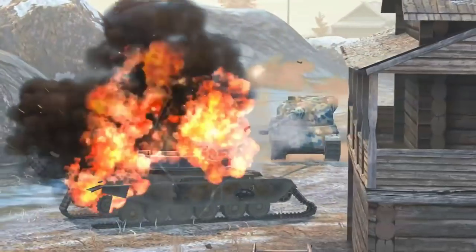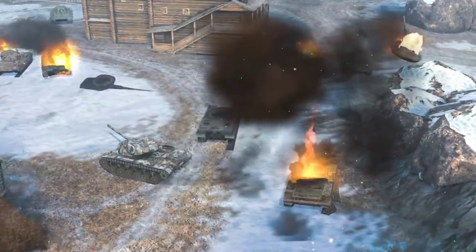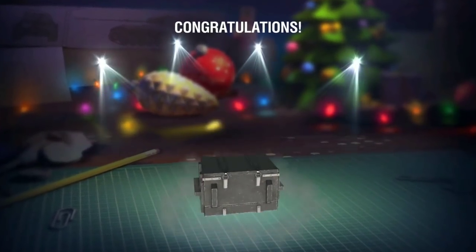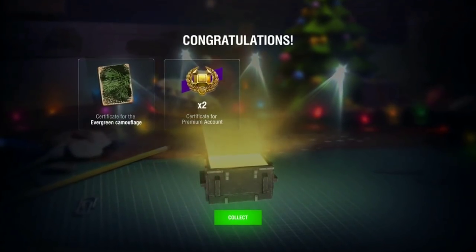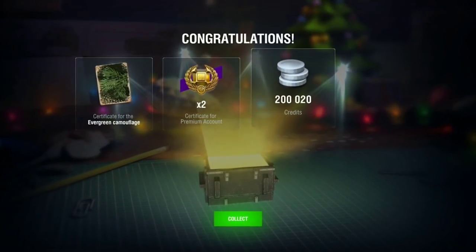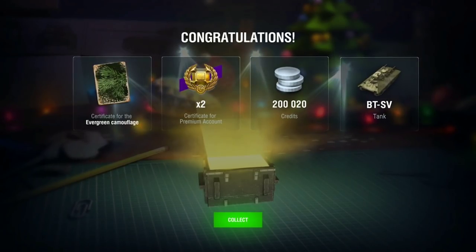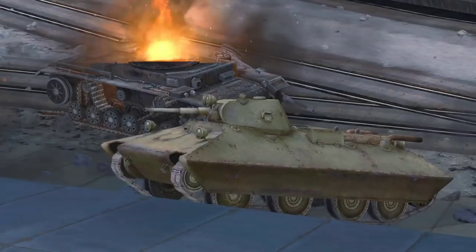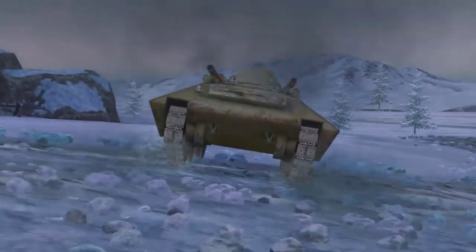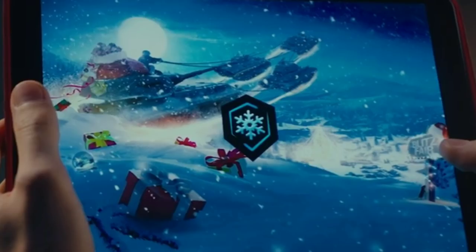For Christmas, we are going to get a gift — it's going to be a small gift, but it's still a gift. All you've got to do is enter between those dates and you'll get yourself a crate with the Evergreen camouflage, two certificates for 24 hours premium, 200,000 credits, and the Tier 3 BT-SV. The BT-SV was actually a good tank when it first came — very fun to play, very fast, with slow traverse, but it's not a bad tank.